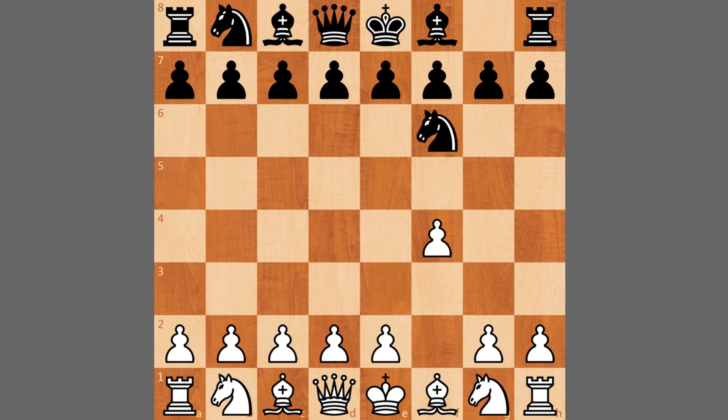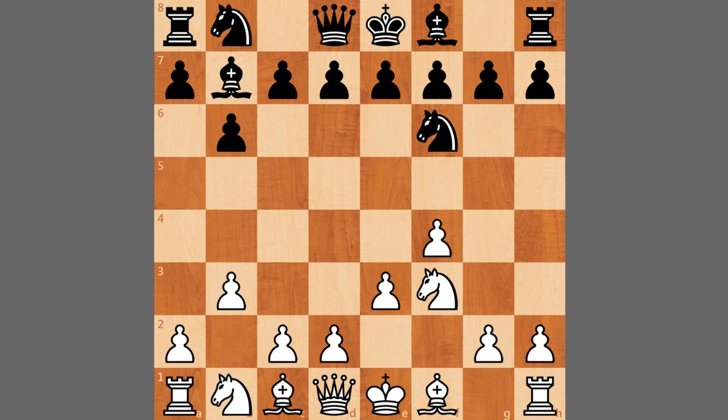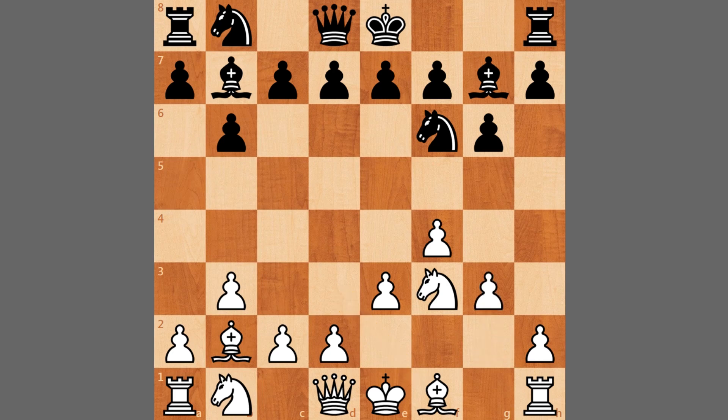Wesley plays knight to f6, we have knight to f3, b6, b3 — so both sides want to fianchetto their bishops — bishop to b7, e3, g6, bishop to b2, bishop to g7. Here bishop to e2 or bishop to d3 by white is totally fine, but Grischuk decides to play g3, which is also quite solid with the idea of bishop to g2.